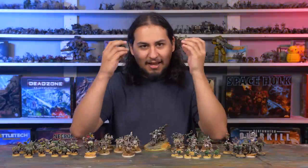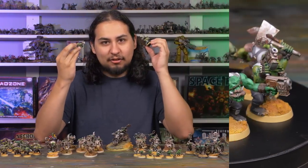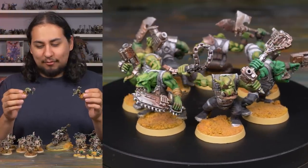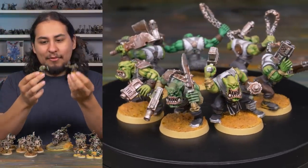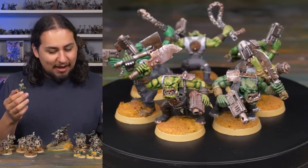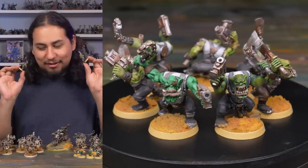Every time I paint an Orc — any Orc, a Nob, a Gretchen, a Boy — I pick two random green paints from my collection, one of them to be the base coat and one of them to be a highlight. Then I paint up the Orc using those colors, and it gives every single Orc a very slightly different complexion.